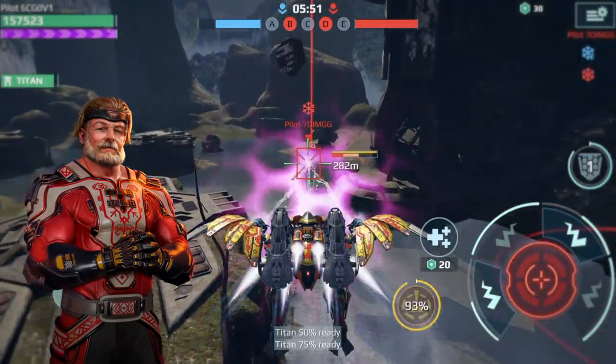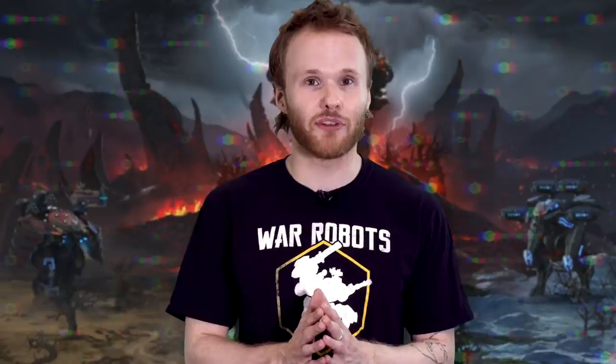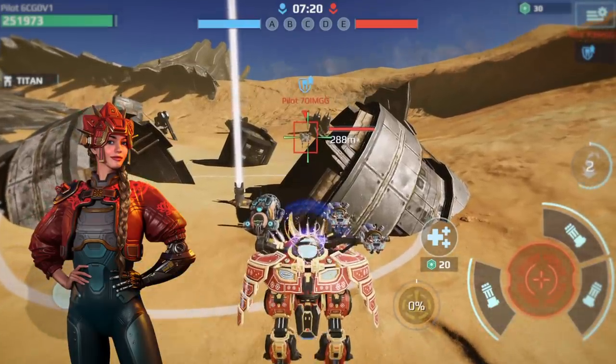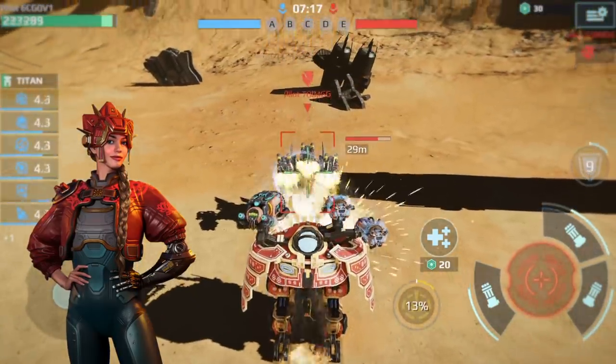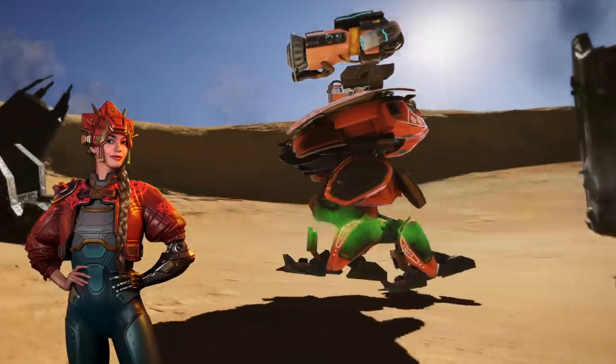Under his command, a flying Fafnir will ignore all energy shields. Naturally, Sviatogor prefers leading the attack, just as Vasilisa Maksimova. With her at the helm, Revenant restores a portion of its durability after committing to attack — the more damage is dealt, the more durability is restored. This pilot rarely waits for support.